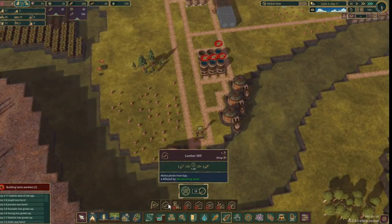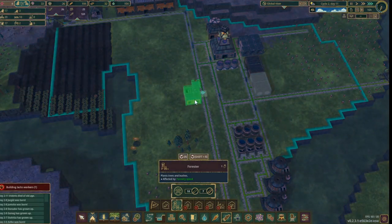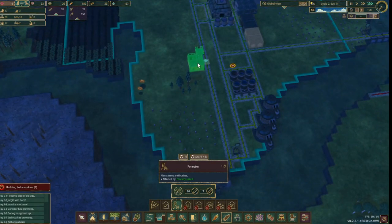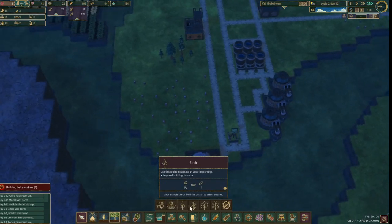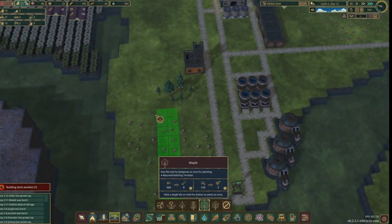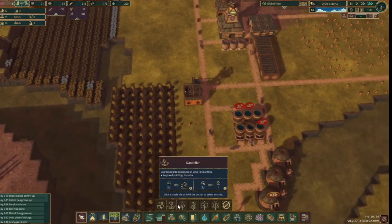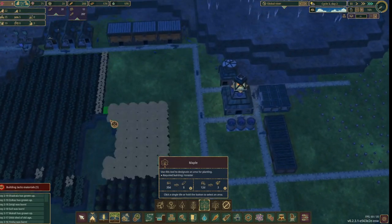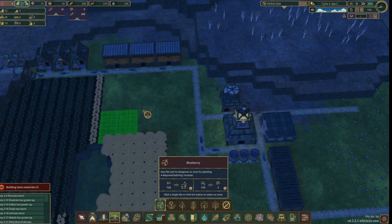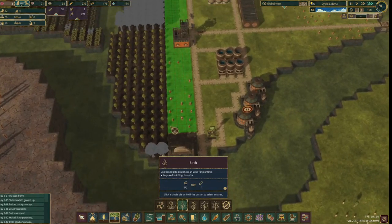As we're running out of wild trees to cut down, we need to build a forester. This building can employ a beaver whose only job is to plant trees, which means that our lumberjacks can have a sustainable source of logs. After building the forester, we can choose what trees to plant and where, just like the food crop. I'm going with maple trees for their highest yield of logs, and we also need to start planting our own berries in case we run out of wild ones. Because the maple trees take so long to mature, I'm going to plant some birch trees as well, as a short-term logs producer.